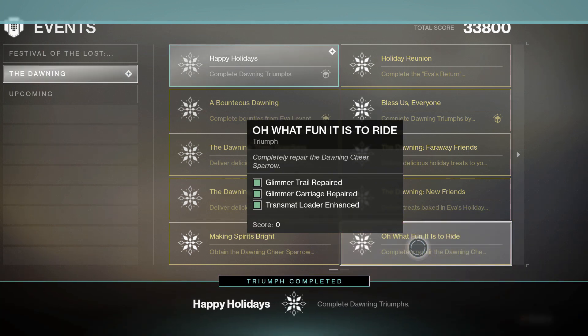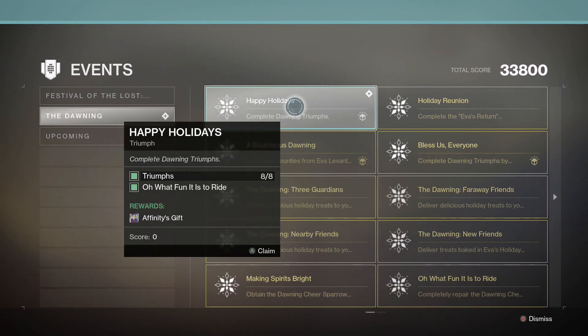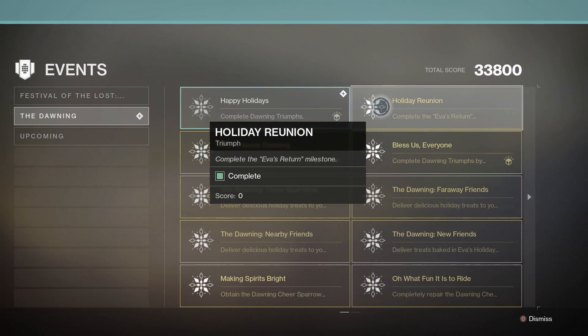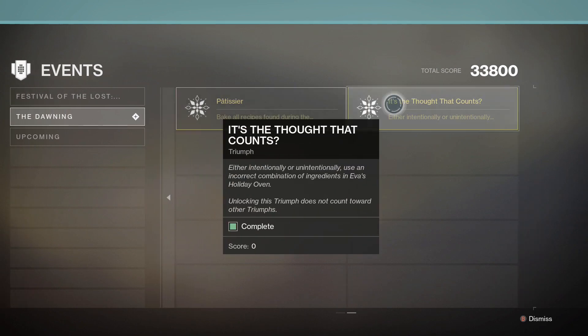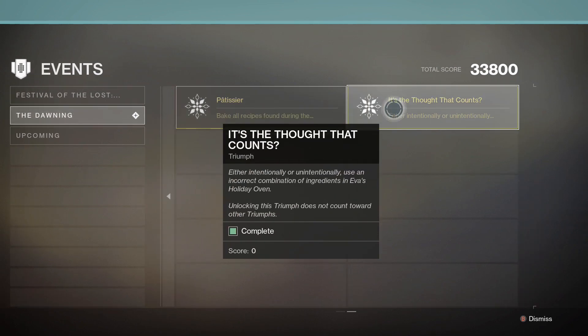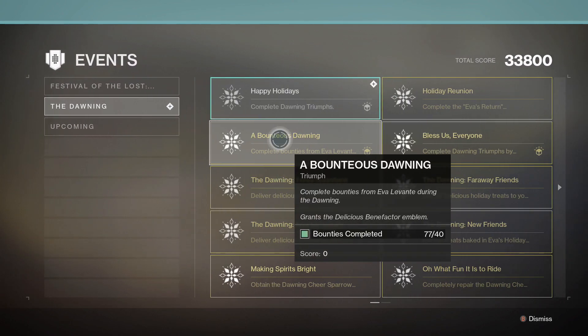Hand that in and you'll complete your final Triumph — Happy Holidays. That's eight Triumphs out of, pretty sure it's 10 or 11. There's a second page. The only-folks-know triumph — It's the Thought That Counts — is to intentionally or unintentionally use an incorrect combination of ingredients in Eva's Holiday Oven. That's the Burnt Edge Transit Triumph, so do that first before doing the rest. Note this does not count towards other Triumphs.